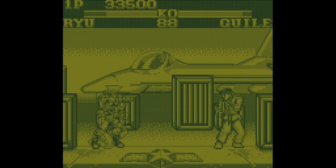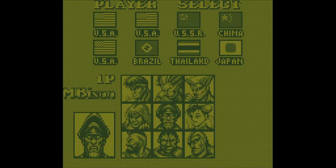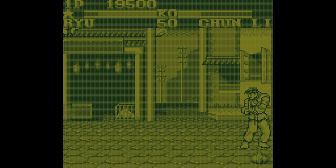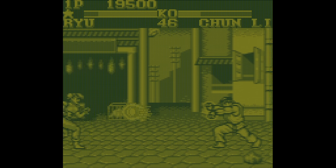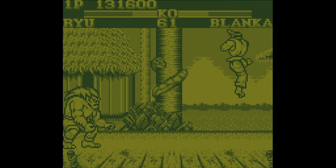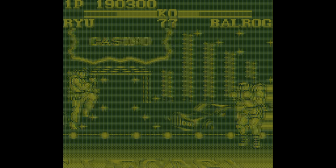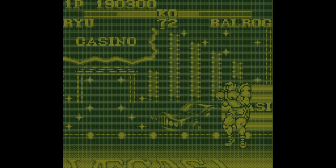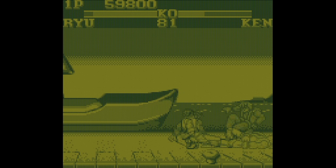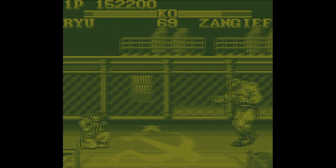You have one punch button and one kick — that's it. You have nine characters to choose from; Dhalsim, E. Honda, and Vega decided to sit this one out. Interestingly, the artwork and move animations look and feel more like Super Street Fighter II than plain old Street Fighter II. The first obvious thing is that the game is in black and white — four shades of grayscale — but this is to be expected. Unfortunately, the frame rate is incredibly choppy and it makes the gameplay feel rather slow and laggy. You can do most moves if you input them a bit slower.